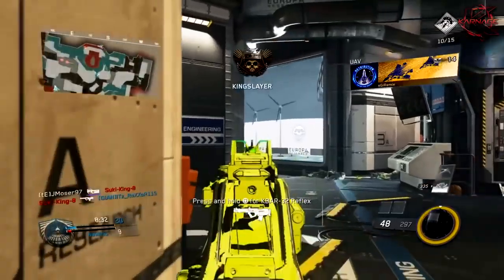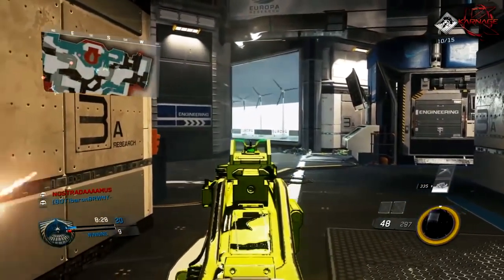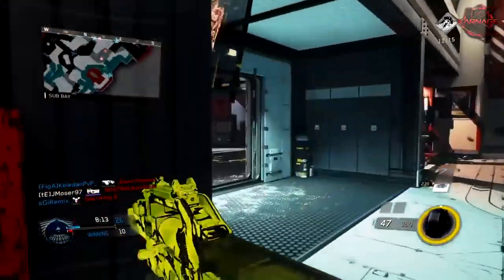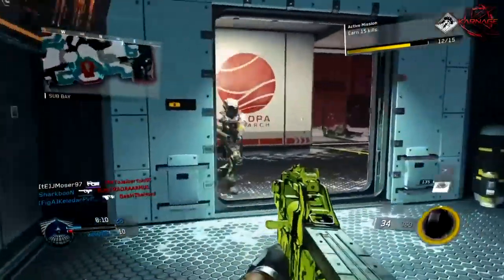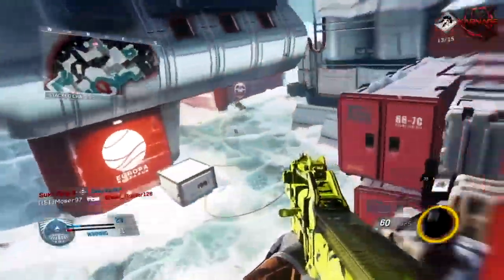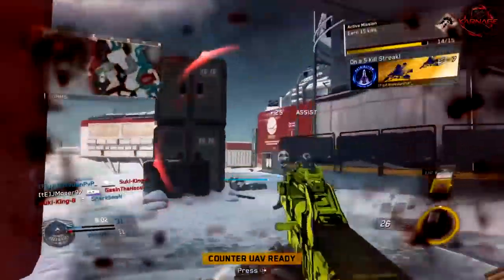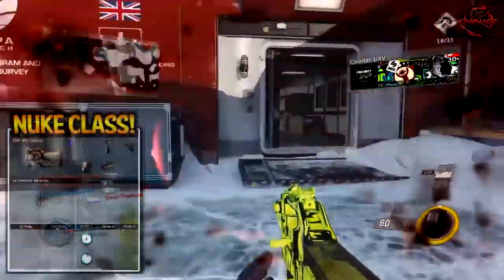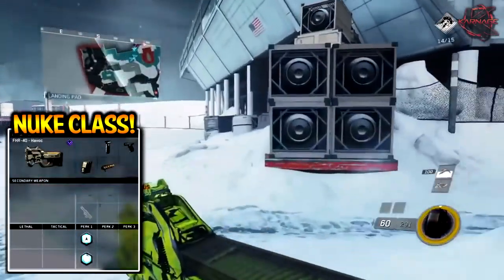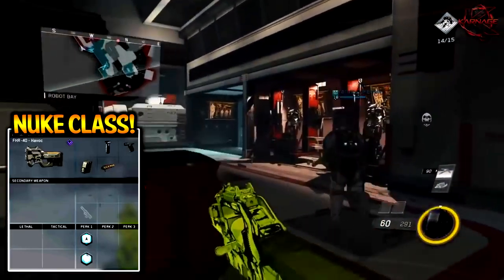Let's get right into this gameplay and break it down. So first off, this gameplay is by Moser — this guy is an absolute monster and he just goes off. He's playing on the map Frost and he is using the FHR-40, which kind of reminds me of the P90 from Modern Warfare 3. It's a very fast fire rate weapon with great mobility, reloads the same way, and it has great accuracy. You can shoot from decent ranges and it's great for rushing.